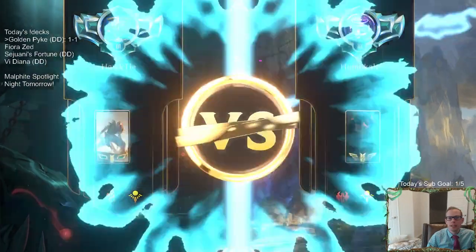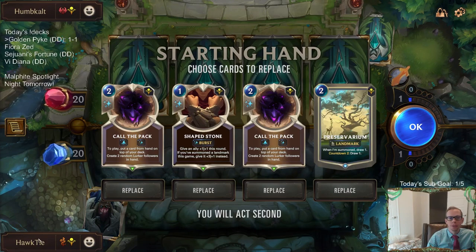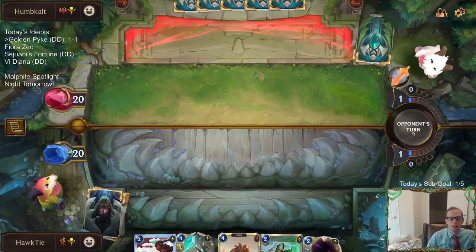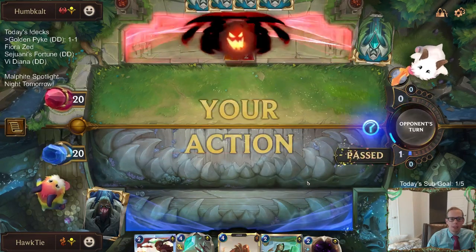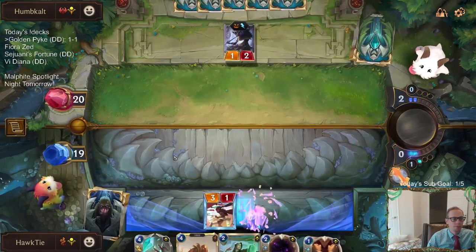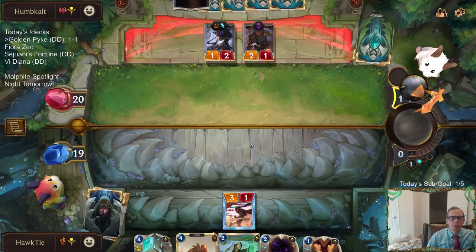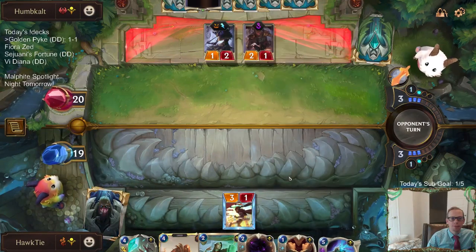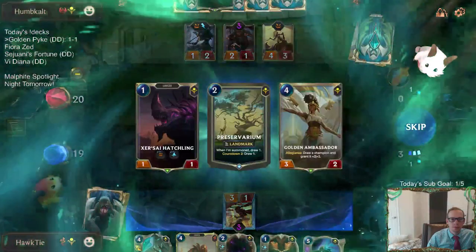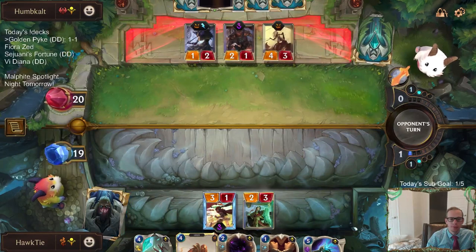We got an aggro deck with some Darius — Aggro Darius. None of these are good against aggro. Caldipack I could see, but still it's two mana. We need bodies right away against aggro to get blockers out immediately. I'm playing the Rockhopper so that I have a blocker for the Reaper. Do I want to play Golden Ambassador next round? Pyke does have a good Champion spell — I can see taking the Golden Ambassador. Try to get a 4/5 Pyke.